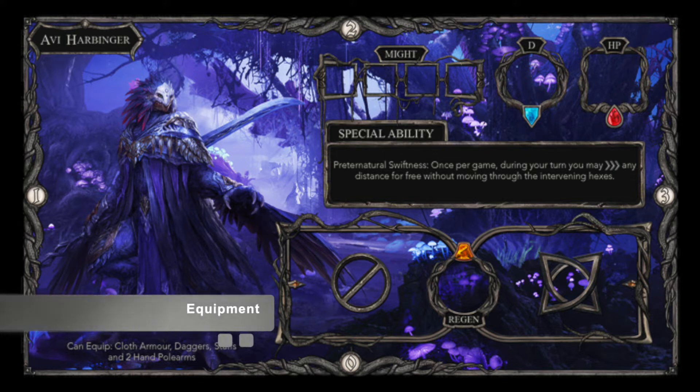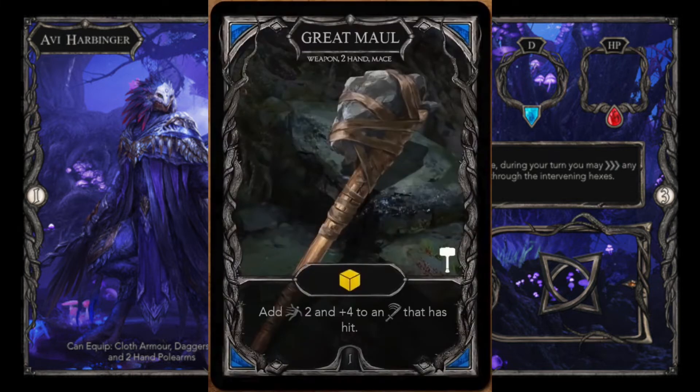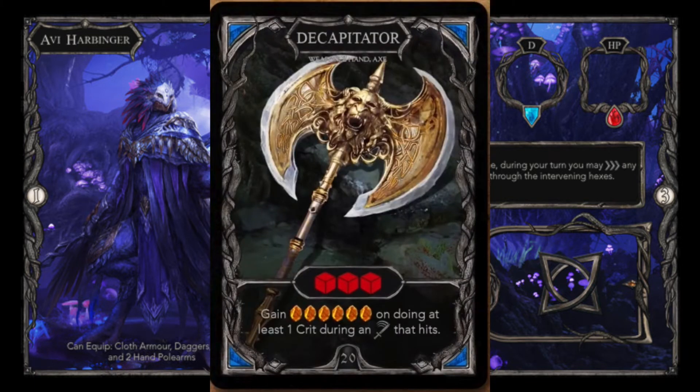Main customization of your character comes from equipment, along with the selection of which ability cards to include in your deck of 7. Different characters have different restrictions on what equipment types they can equip. This is not an uncommon approach in a hero-based card game, and this type of game design allows controlled synergy and minimizes the risk of unintentional synergy breaking game balance.